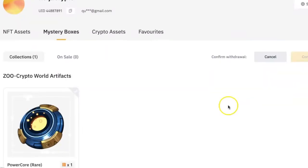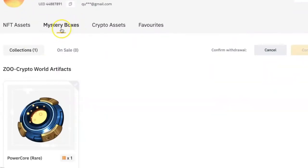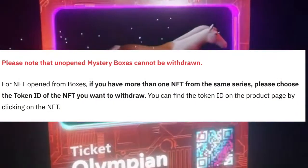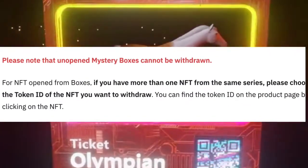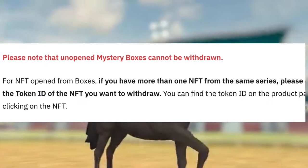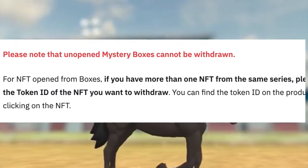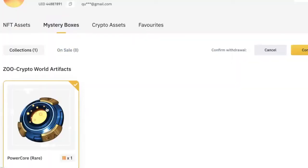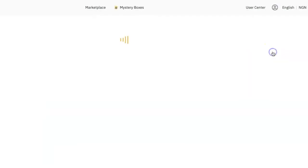My available NFT is showing up under Mystery Boxes because it was part of a mystery box, but if you bought a standalone NFT, you will see it under NFT Assets. Please note that you cannot withdraw mystery boxes that have not been opened yet, so if you want to withdraw a mystery box, make sure you open it first. Click on the NFT that you want to withdraw and click on Confirm.